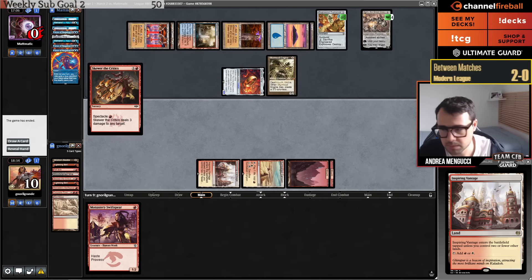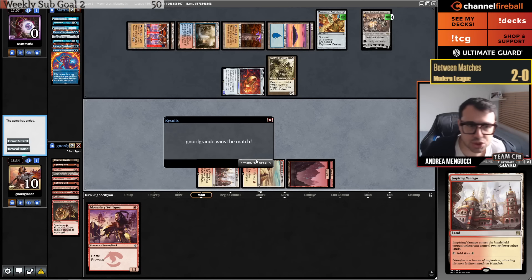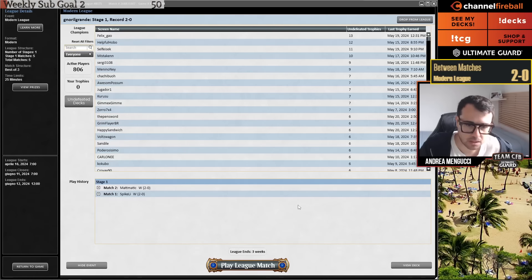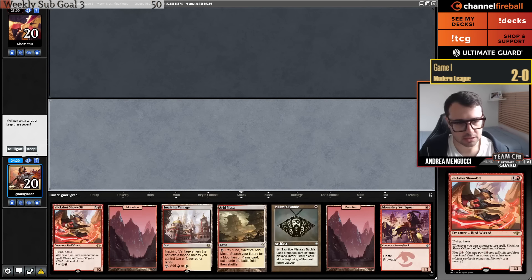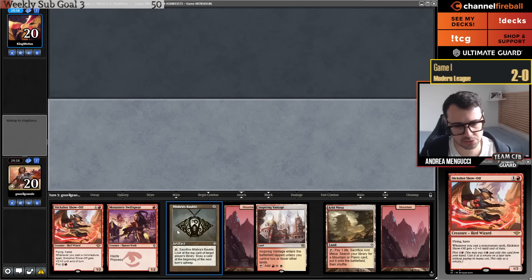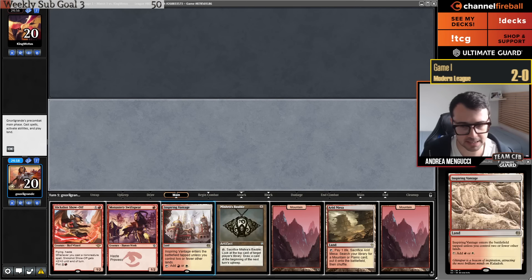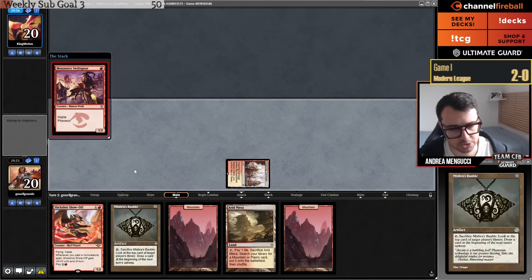GG says the opponent — they also say thanks for all the great content. Round number three. We have four lands, which is a lot, but the other three spells are good. I feel like it's a keep. I'm going to go Lands with Swiftspear attack without playing Mishra's Bauble.